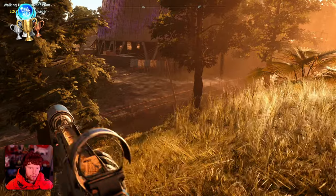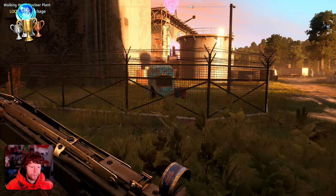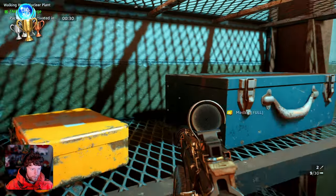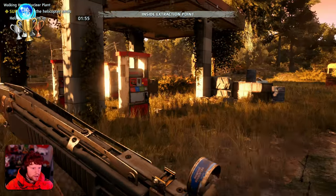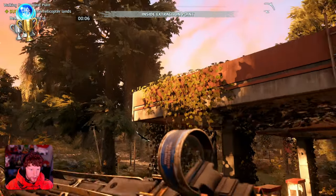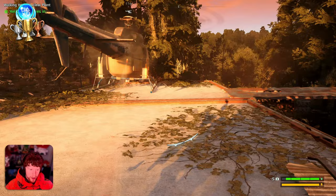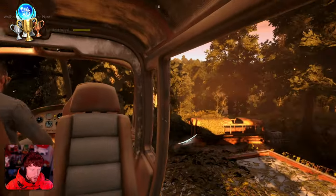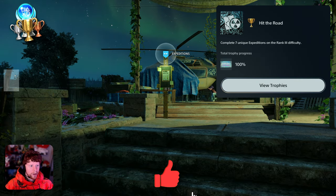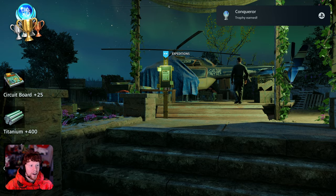And then the final trophy before the platinum: completing all seven expeditions on rank three difficulty. Grabbed the package, survived the two-minute timer, got to the chopper despite it parking on a gun station, took some damage, and got out of there. Hit the Road — complete seven unique expeditions on rank three difficulty. That makes us a Conqueror, and that's the platinum trophy in Far Cry New Dawn. Done. Complete.